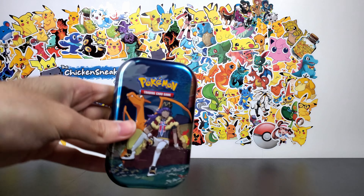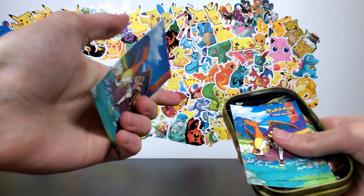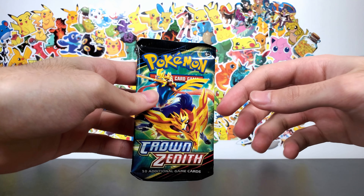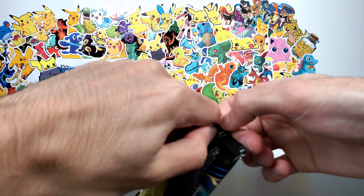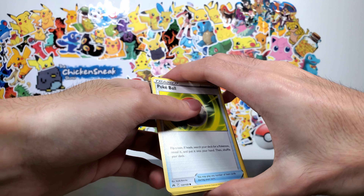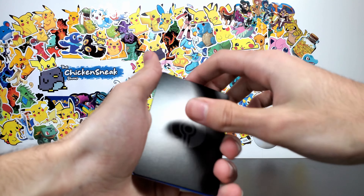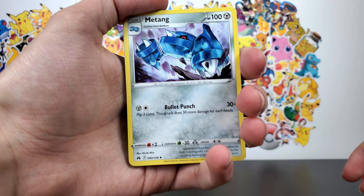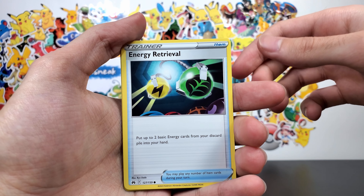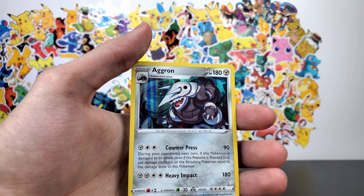And here's the final tin - the man, the myth, the legend: Leon with his Charizard. Oh, struggling to open this one - Leon's putting up a fight! Here's his postcard and his sticker sheet. Did you guys see that they brought Charizard back in the new Pokemon anime? There's this character who's got a Charizard and also Captain Pikachu. Alright, Metang, Energy Switch, Krokorok, Pokeball, Yangoose, Cherubi, Exeggcute, Energy Retrieval, Gumshoos. And the final card is Aggron as a Reverse - pretty sweet, I like Aggron.